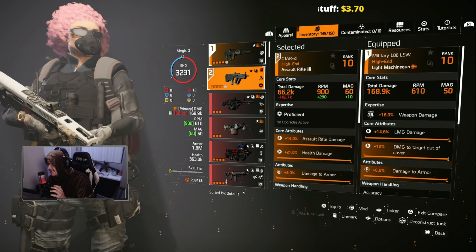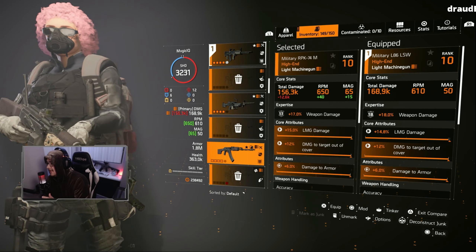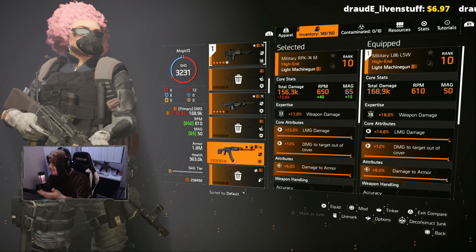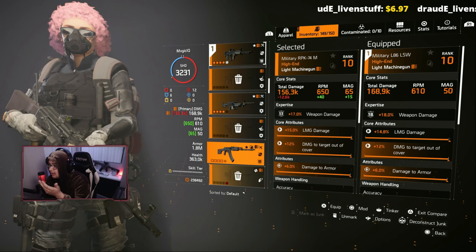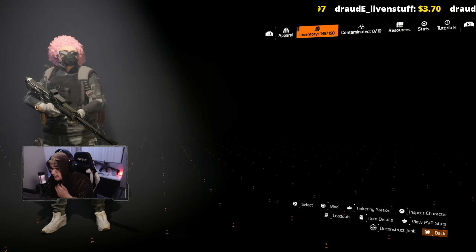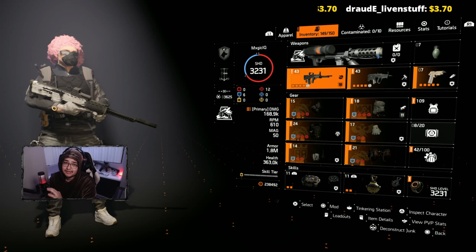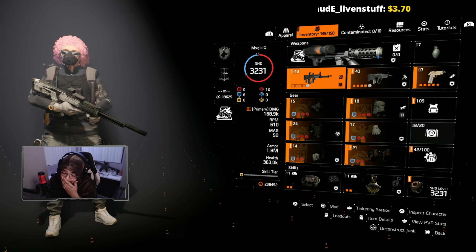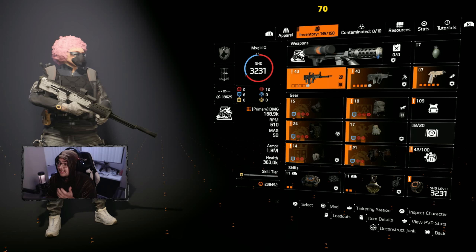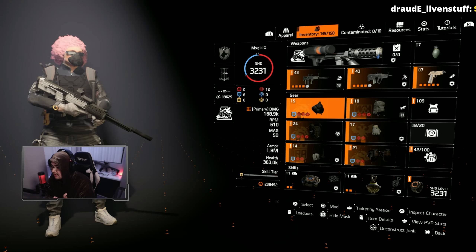As you guys can see by these numbers, this thing is actually just completely broken. If you compare it to the RPK, it's not even close, and you're only losing like 40 RPM, which is a decent amount, but not enough to make up for the basically 12K base damage that you gain off switching to the L86 LSW. And when you run it with this headshot build, you'll hit numbers like 420K on a player, which is absolutely insane — about eight shots to kill a player from an automatic weapon, and that's obviously headshots.